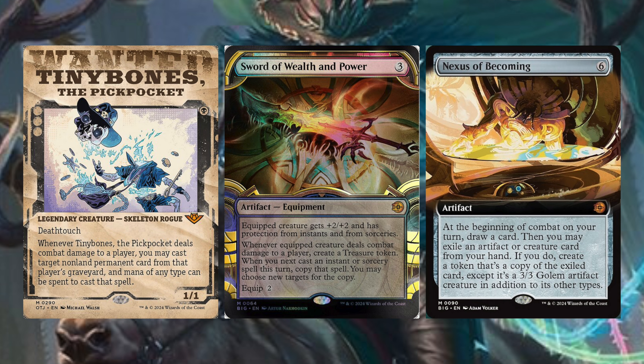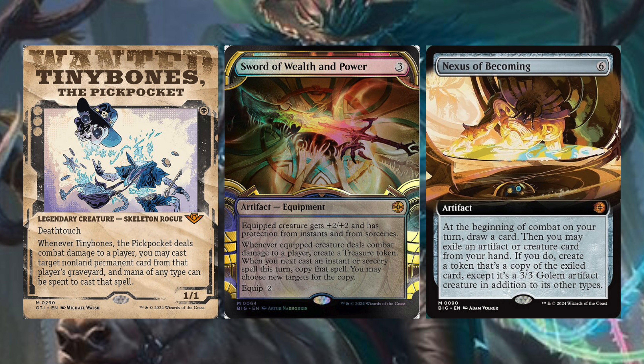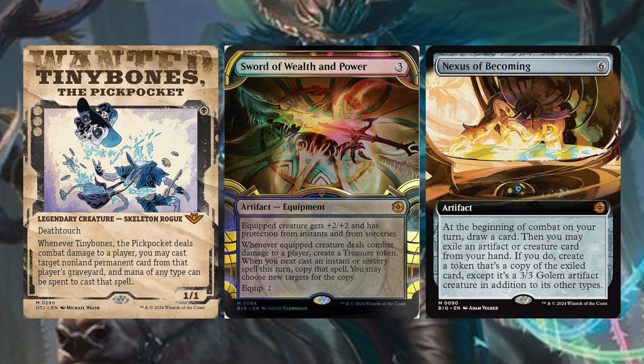Lastly, we have Nexus of Becoming — six generic mana artifact. At the beginning of combat on your turn, draw a card, then you may exile an artifact or creature card from your hand. If you do, create a token that's a copy of the exiled card, except it's a 3/3 Golem artifact creature token in addition to its other types. You can cheat out so many disgusting things. Sometimes you're putting things out there even bigger than 3/3, but being able to cheat out something that gives everything indestructible — like an Avacyn — for six mana, and then getting good value off it every turn. You're paying six mana for something good and getting to cheat out stuff every turn that'll probably help you win the game.